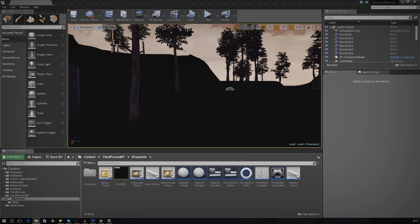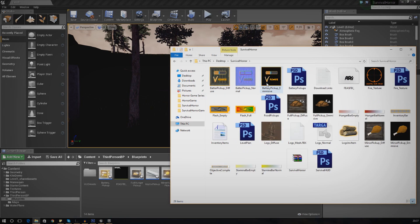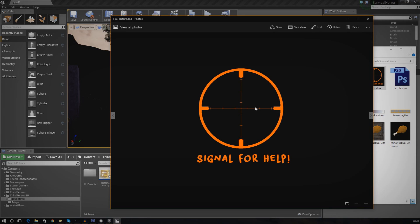Don't forget if you want access to this decal texture, it's all going to be down in the description below in the survival horror game assets folder. What we're going to be doing is essentially projecting this texture onto the ground - it's going to be emissive and it's going to look absolutely great. It's pretty much going to be a call to action for the player to signal for help, light the fire, and get some safety.